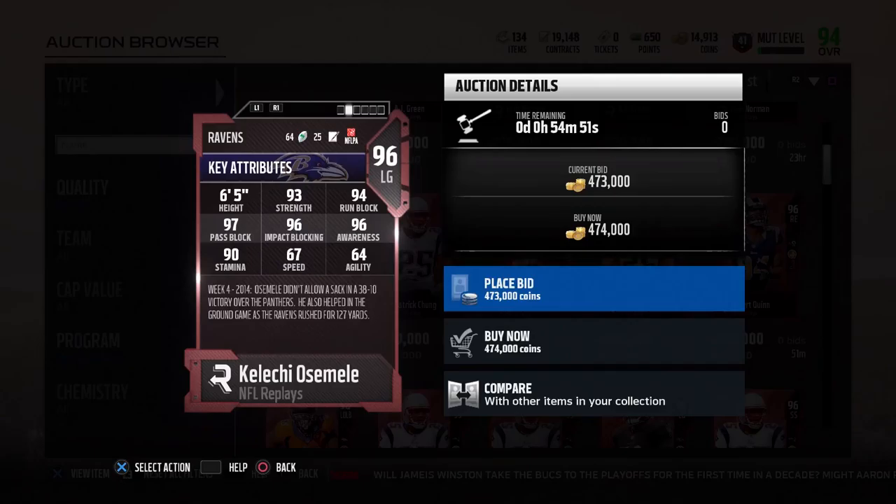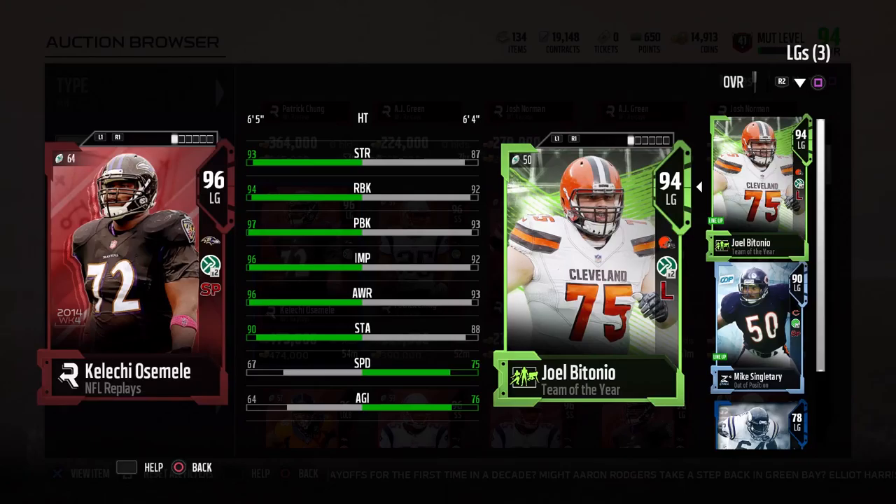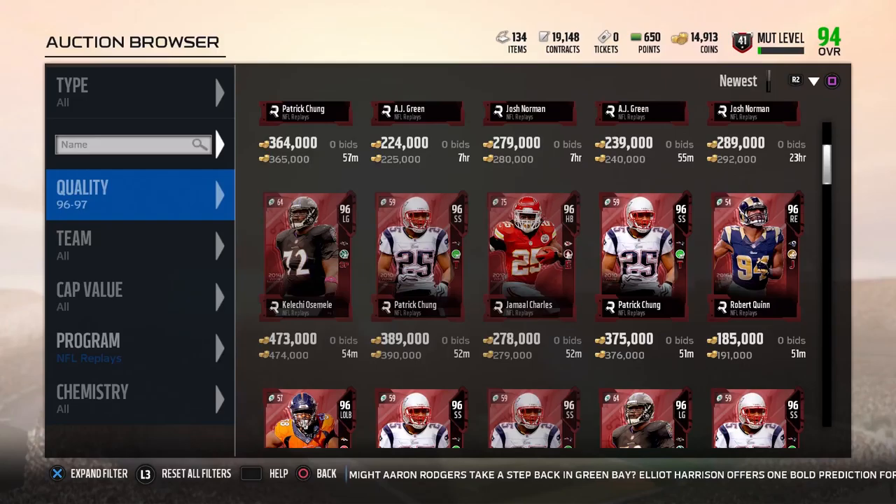It's quite nice to see. This card is an animal — I definitely dig his impact block, pass block, and awareness, it's really good. Comparing him to my Joel Bitonio card, he absolutely destroys him in almost every category. I would definitely pick him up, and I'd pick up Patrick Chung too, he's definitely really good.